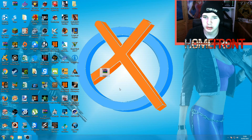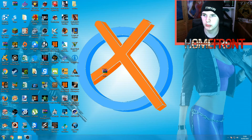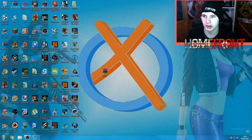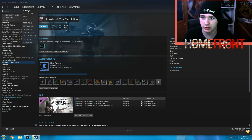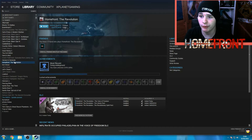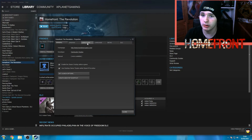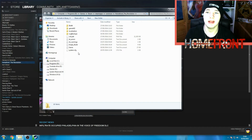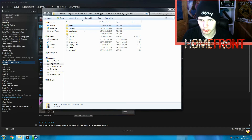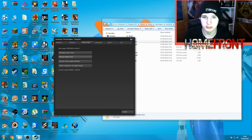I've got an engine file here, so that's pretty much what you just downloaded. Now we need to locate where your Steam files for Homefront are. Open up Steam, go to your library, and under the dropdown menu select Games. Right-click Homefront The Revolution - if I'm going too fast, pause the video - go to Properties, then over to Local Files, and click Browse Local Files.